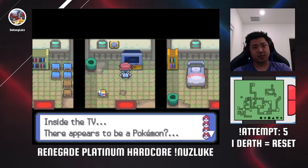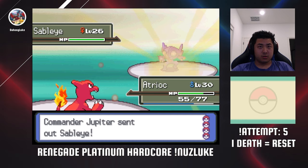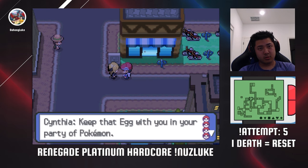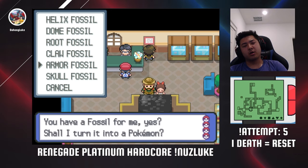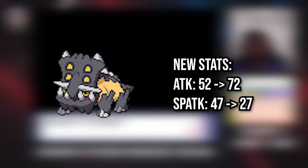Going into the Fantina split, the first thing I do is catch the Rotom in the Old Chateau, then battle Jupiter at the Eterna Galactic building. Like Mars, she has a party of four instead of two, adding Sableye and Tangela while also evolving her Zubat. After this, we pick up the Togepi Egg from Cynthia, which is important as Togekiss is one of the best Pokemon in the game. Heading south, I go to the Oreburgh Mining Museum to turn my armor fossil into a Shieldon. Bastiodon has insane defensive stats and a Steel typing, making it great for pivoting and walling.